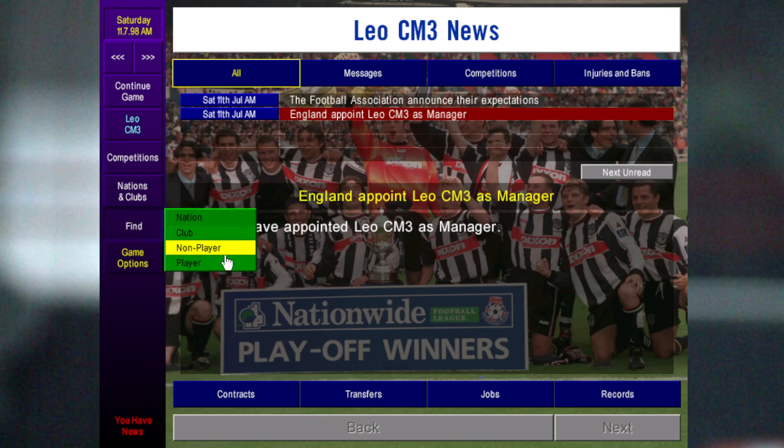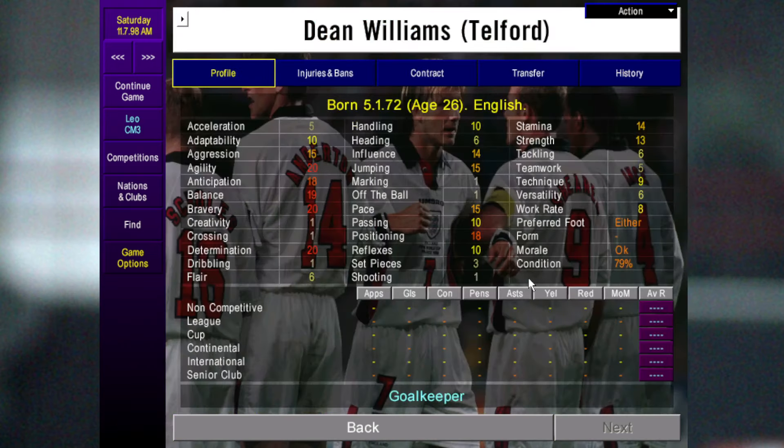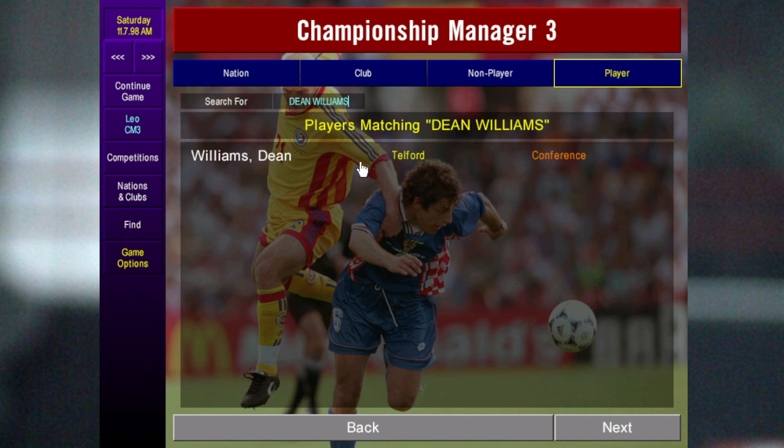To start with there's a goalkeeper — Dean Williams — the only goalkeeper on the list. Obviously there are other goalkeepers like Rab Douglas, but for smaller clubs you're not going to be able to sign them. This guy has a 2k value; I think he's just signed for Telford so you might have to wait if you don't have 100k. Just offer around 100k and you can get him straight away. With his attributes he becomes a quality goalkeeper and you can start him for most teams, probably not the top teams, but if you're managing a Championship club you could put him in straight away.